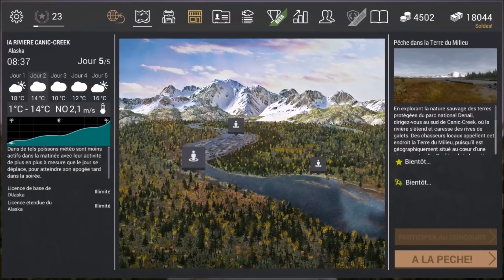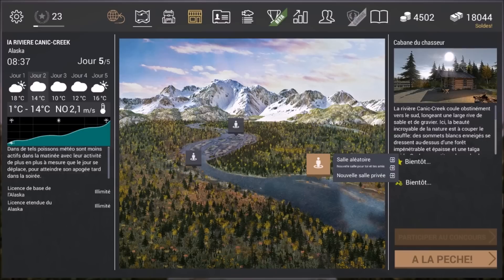Les spots maintenant : il y a pas mal de spots qui existent pour le saumon Keta. Le saumon boulettes — je vais l'appeler le saumon boulettes, ça me plaît — on peut le pêcher depuis Cabane du Chasseur, en remontant le sentier, en visant dans les rochers, ça fonctionne.